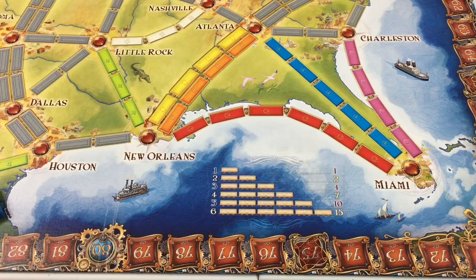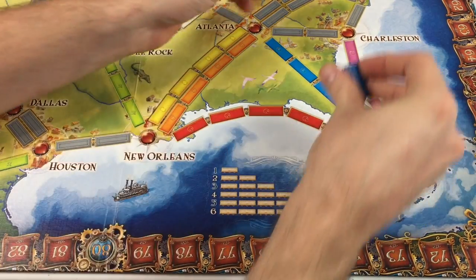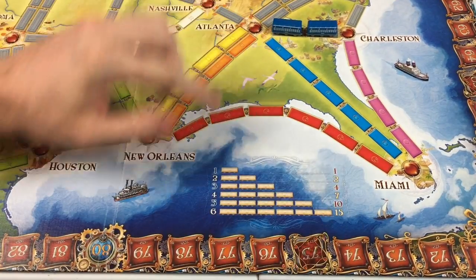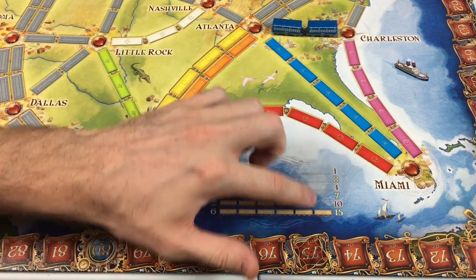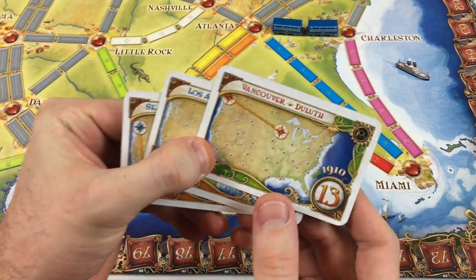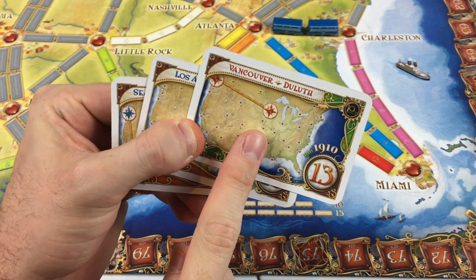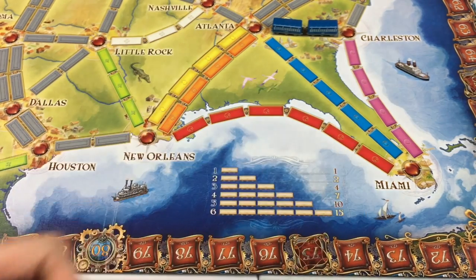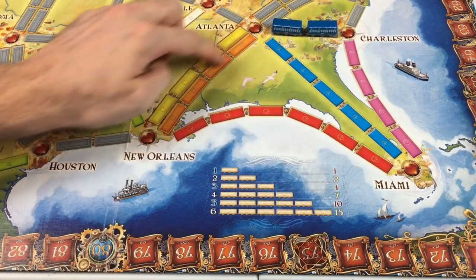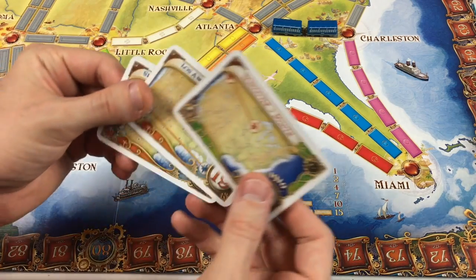Hey everybody, Even Steven here. Today I'm going to give you some teaching tips for Ticket to Ride. The first thing I tell players is the goal is to get the most points, which you get in three ways: by placing trains on the board for points based on the number of trains placed; by completing tickets — cards connecting two cities — earning the points on the bottom right, or losing those points if incomplete; and thirdly through the longest train or globe trotter bonus for completing the most tickets.